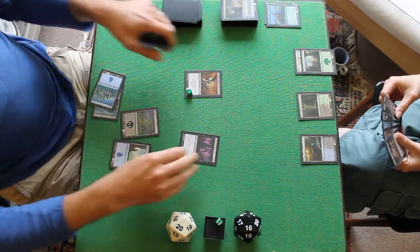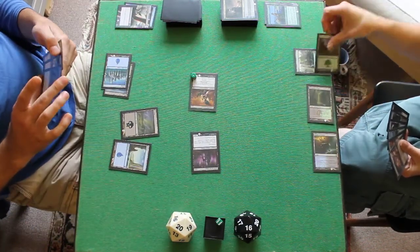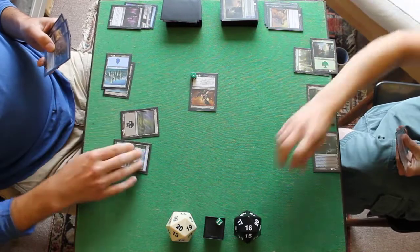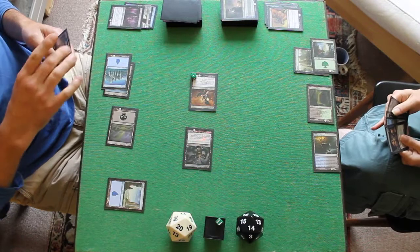I will swing in, then Hero's Downfall the Agent. Take 2 and end of my go. Tormented Hero comes in tapped.